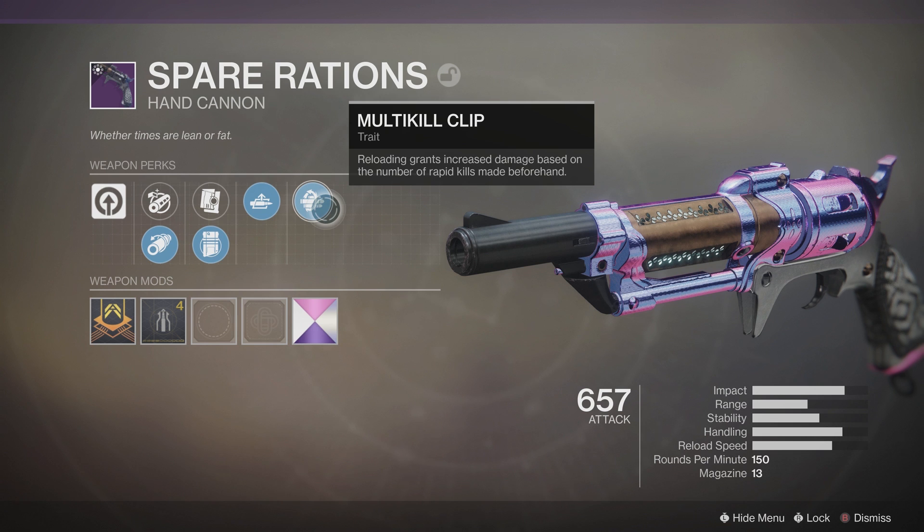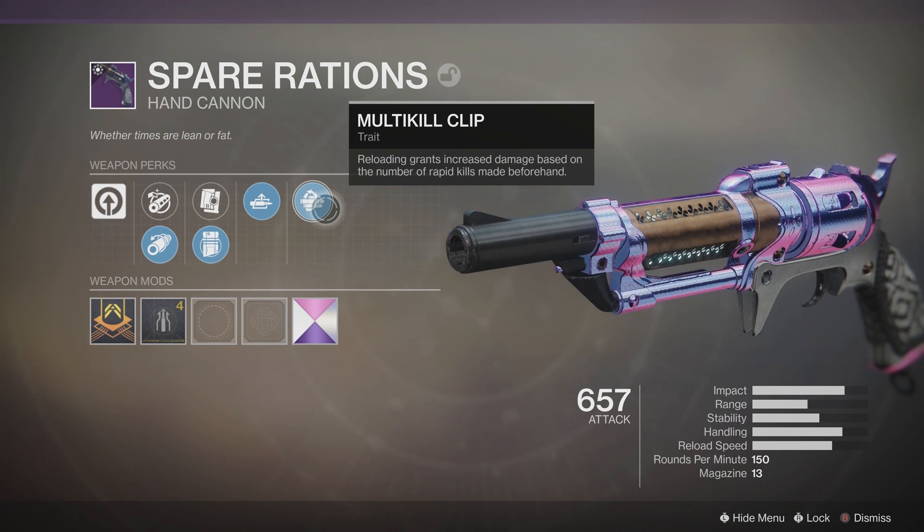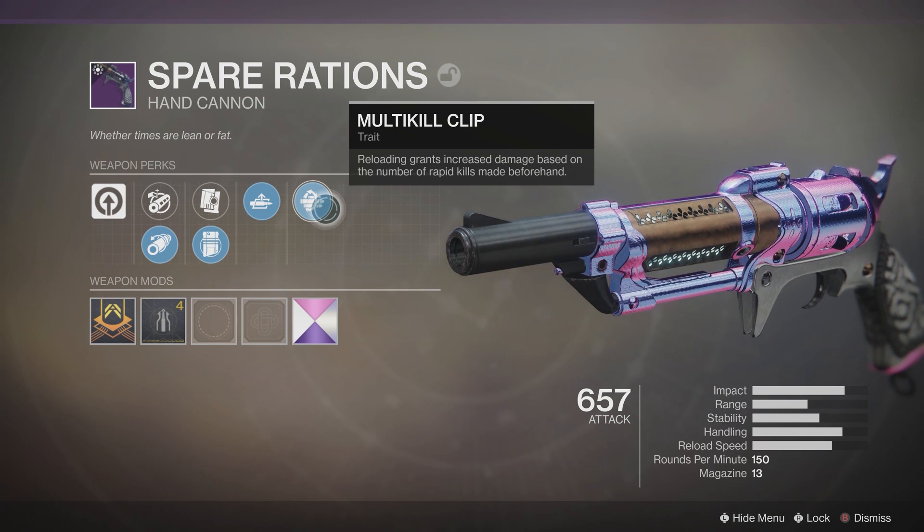Over here we have a new unique perk called Multi-Kill Clip. Reloading grants increased damage based on the number of rapid kills made beforehand. So this is pretty much like Kill Clip and Ambitious Assassin had a baby — it would be Multi-Kill Clip.